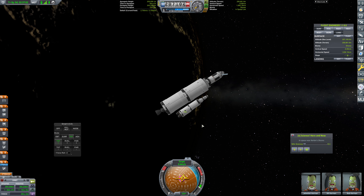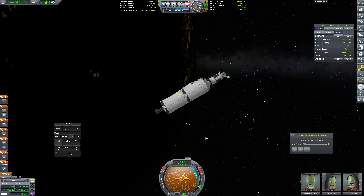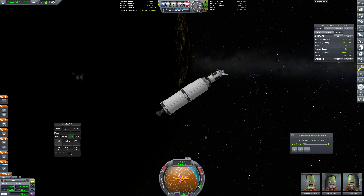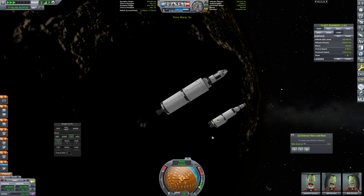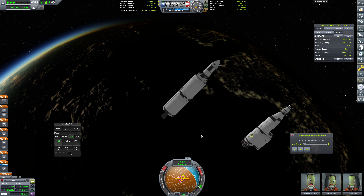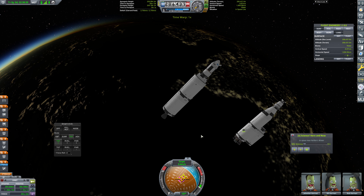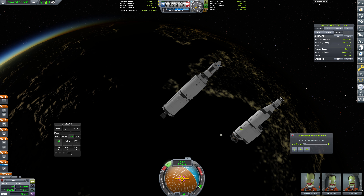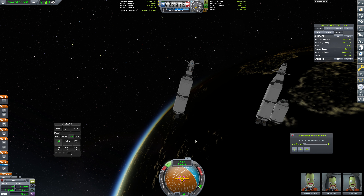Somewhere around here or so. We're going to need to adjust our RCS — we're going to have some drift. Now we can warp in a little bit, keeping an eye on that drift, and just get a little bit closer here. Yes, we are drifting off — that is understood. RCS on, and adjusting that drift. There we go — drift adjusted.